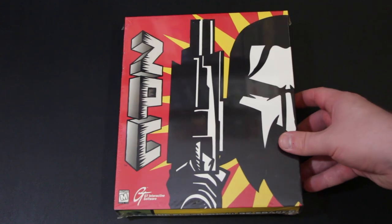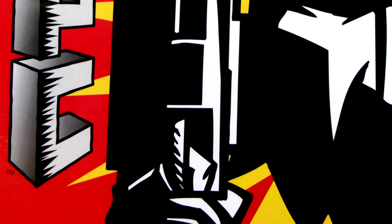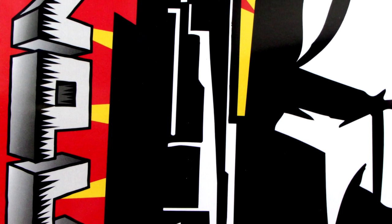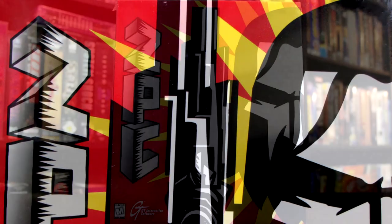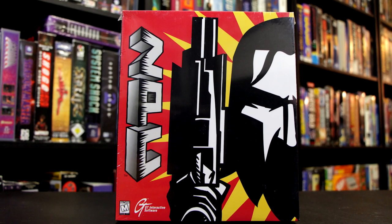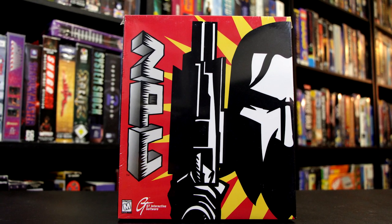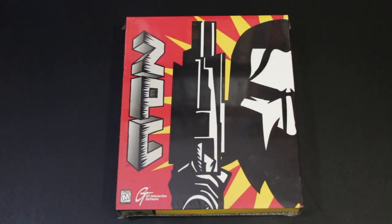Next up is a title that isn't necessarily a great game, but man is this box cover just striking. These colors! It's great, and so simple. This is ZPC, a game that's actually based on Bungie's Marathon engine. It's a shooter, and like I said, it's not particularly the best thing ever. But it kind of reminds me of the Max Payne cover — that sort of simple cutout, blocky, stenciled look. I like stencil art and pop art and different things that make use of similar styles to this, and there are very few game boxes that do that. This is one of them, and I think it's great. It's aesthetically pleasing as balls.